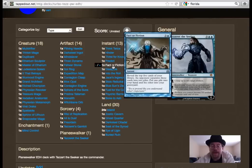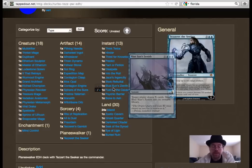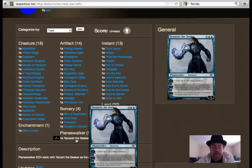Predict, Fact or Fiction, and Jace's Ingenuity round out the draw spells. I've got an altered artwork version of Jace's Ingenuity with better artwork. The instants pretty much cover your draw and control spells. Tez is the only planeswalker in this format — you're not allowed to put in other planeswalkers unless they're your commander.